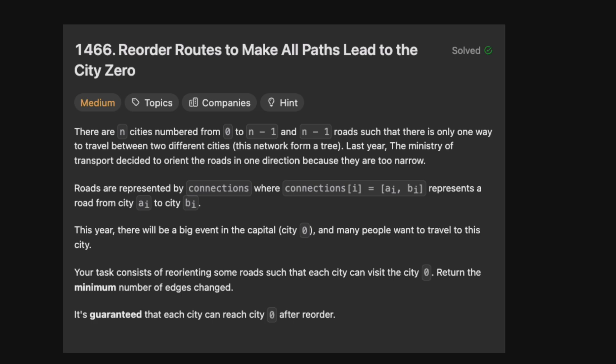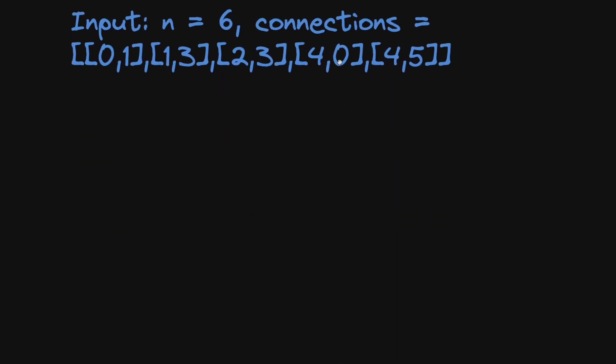Let's look at a basic example. We have six cities and the connections are: zero to one, one to three, two to three, four to zero, and four to five. These are one-directional. So we have city one and zero, city three, city two, city four, and city five. Drawing the arrows: there's an edge from zero to one, one to three, two to three in the opposite direction, four to zero, and four to five.